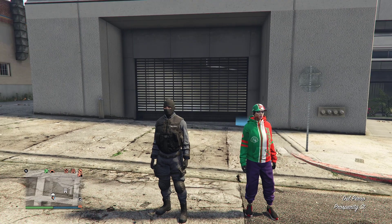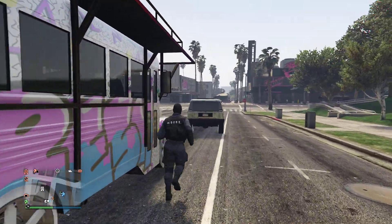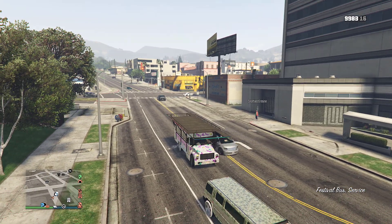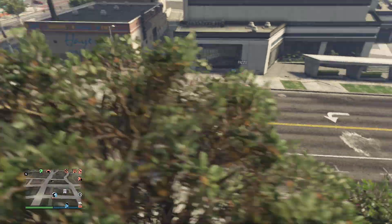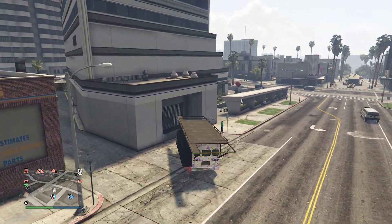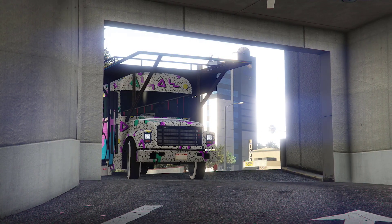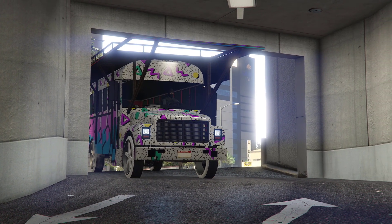I have a party bus in an office garage, so I'm going to request that. There we go — that's my party bus. What you want to do is pretty simple: drive the party bus back to wherever you took it from. The next step is to drive this party bus inside Maze Bank West. You'll get a prompt — go ahead, press confirm, and drive in.